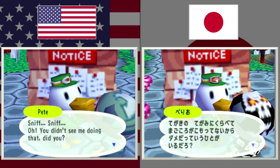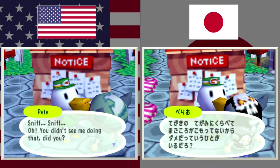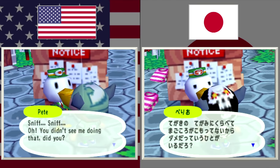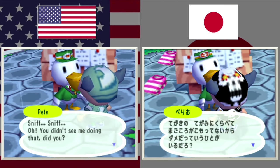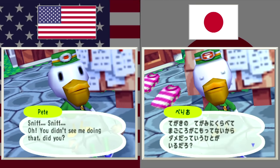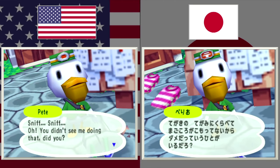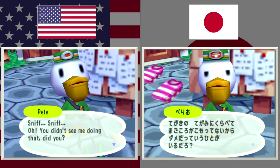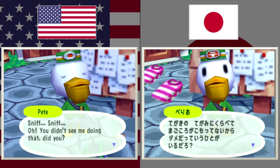Here's Pete the Mailman, and this one's actually pretty subtle. There's a symbol used constantly throughout the Japanese version to represent the mail system, and that symbol was completely gutted out of the entire game. The symbol was on his hat originally, and although it was super subtle, they still took the time to remove it completely for the US version.